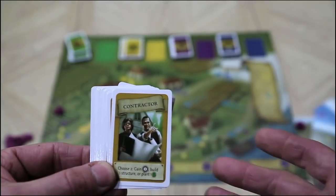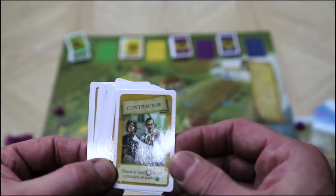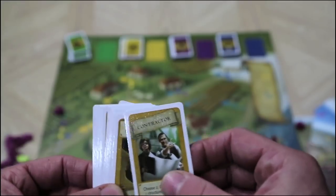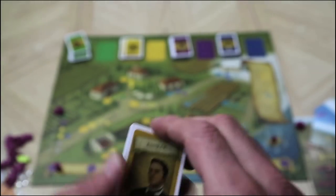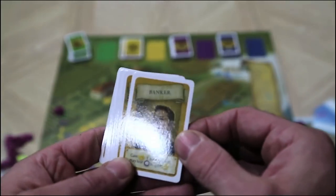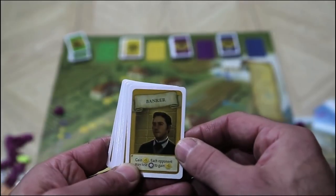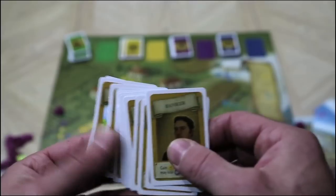Having cards give you victory points in ways other than producing wine is always great. For example, the Contractor lets you choose two of: gain a victory point, build a structure, or plant a green card. These cards can be super powerful because they give you actions without requiring you to place a worker on the board — a great way to keep tricks up your sleeve. Other examples include gaining five lira, or making each opponent lose one victory point to gain three lira. There are maybe 20 cards in the base game alone.